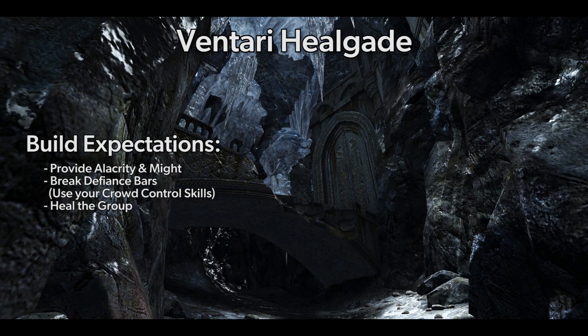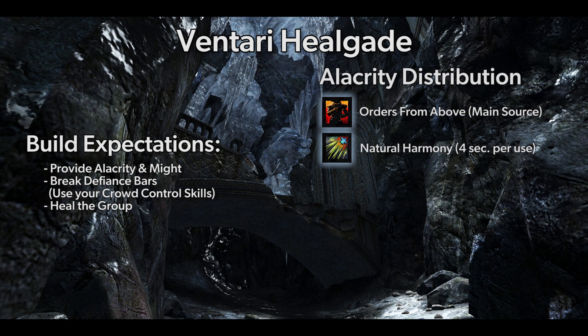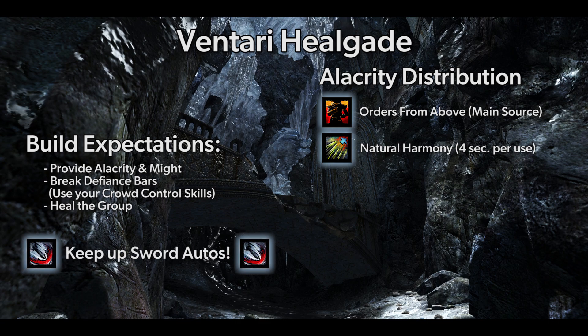For this build, you are expected to push out alacrity, might, CC, and keep the group alive. It is easier to upkeep alacrity with this build as you give it out not only with F4, but also with your main tablet healing skill, Natural Harmony, while using the Salvation trait line. Although you are healing, you have full Harrier's with power as your primary stat, meaning you can contribute a small bit of DPS.